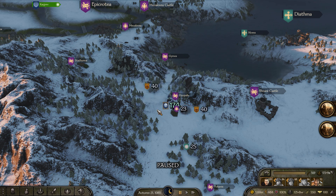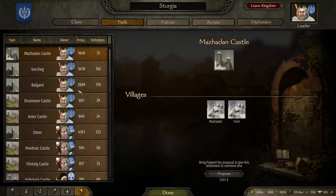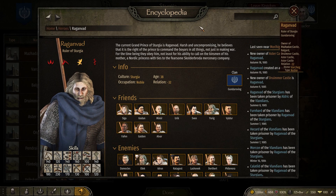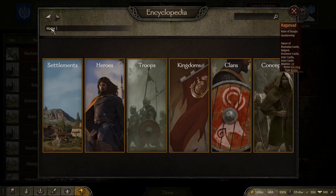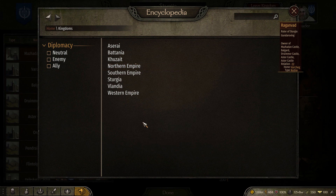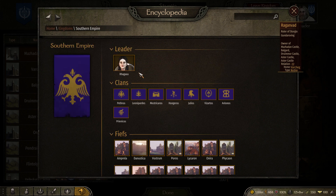So let's start with how to check which kingdoms are in wars. We can go under the kingdom tab and then click on our leader, which will take us to the encyclopedia. From there we want to go to home and then to kingdoms. Here we can see every kingdom currently on the map, and we can check our neighbors or the ones we are interested in to see how they are doing. So let's look at the southern empire.